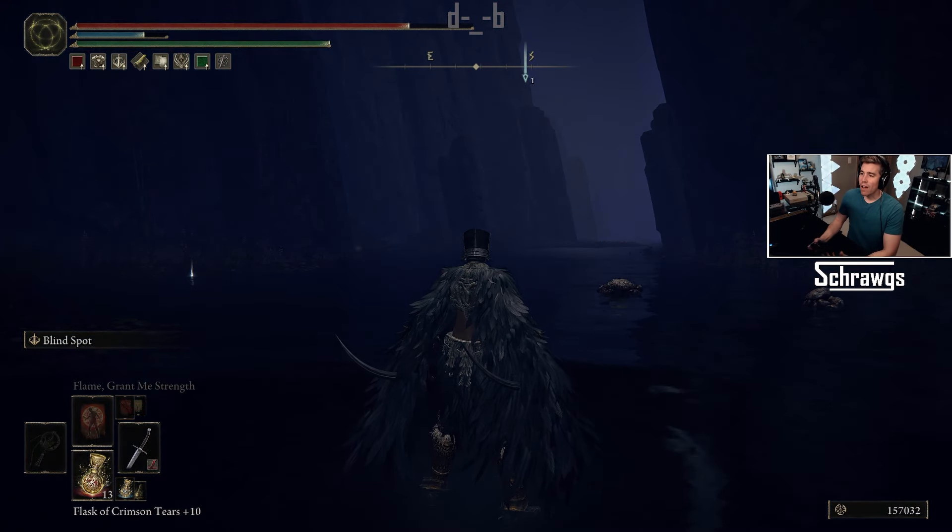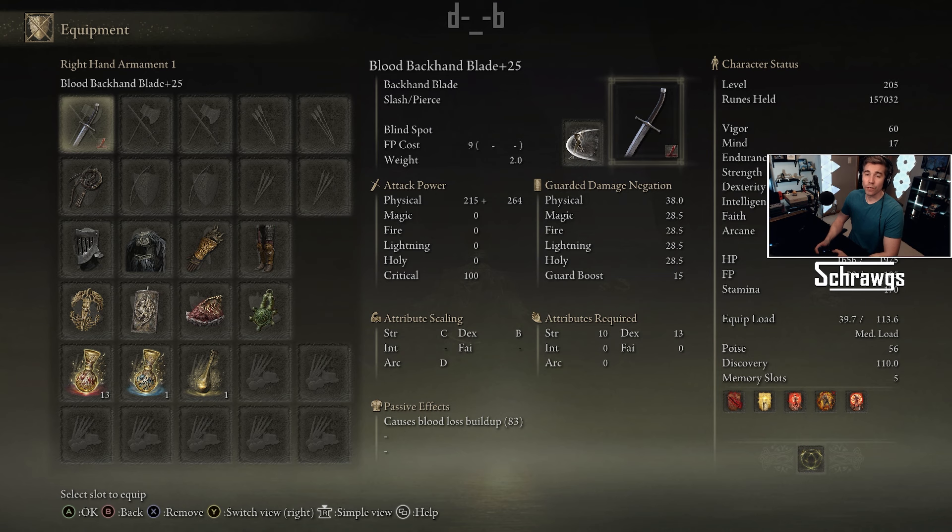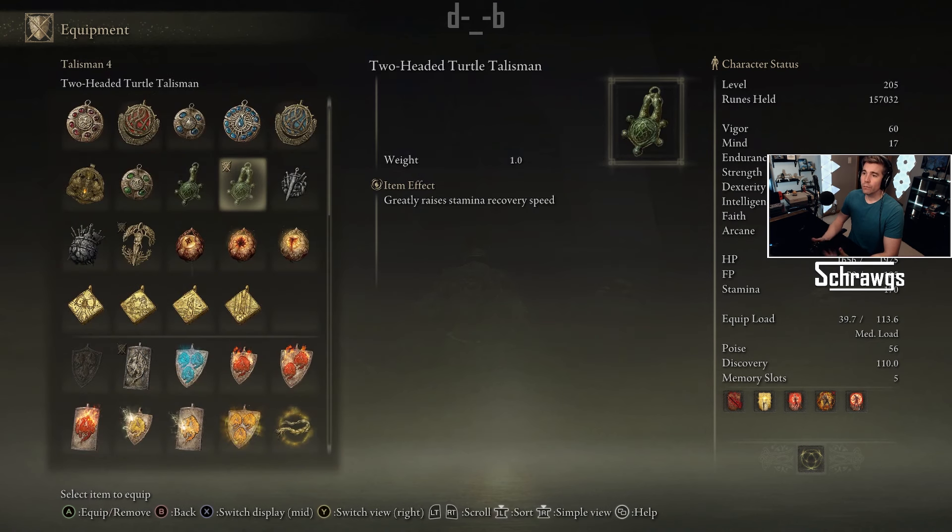Now that we have the item, we can go over what it actually does, which as mentioned helps with your stamina recovery speed. I'll do a little bit of testing here so you can see the impact of having this equipped — maybe help you decide if this is something you think is worth using one of your talisman slots for. Basically, I'll deplete my stamina fully, and then without a talisman, watch and see how long it takes my stamina to refill. Then I'll do that with the green turtle talisman, and then also with the two-headed turtle talisman, and then we can compare all three scenarios and see what the differences are.